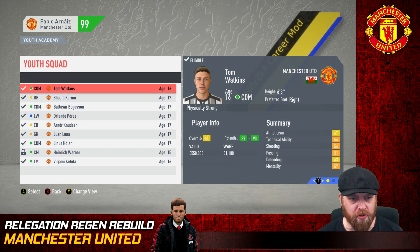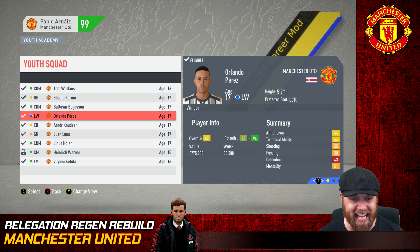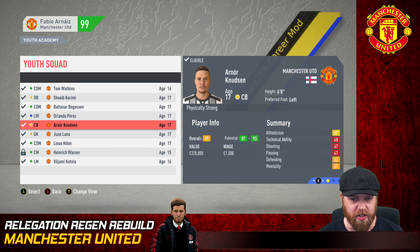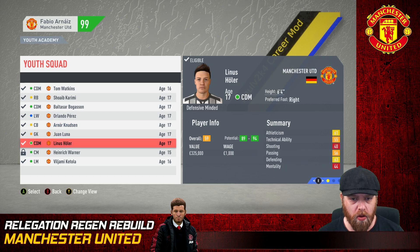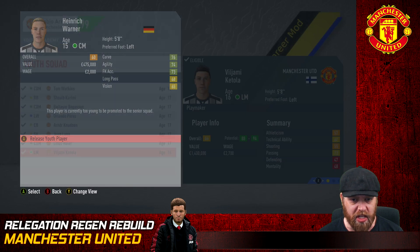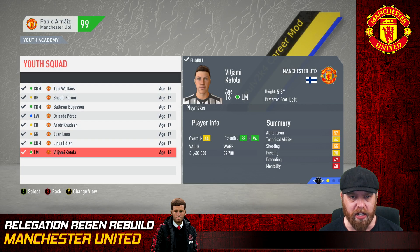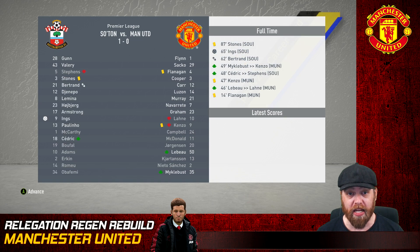The youth academy reports came back with nothing from the three countries we're looking at - we're only looking at top talent. The current academy: Tom Watkins 87 to 93, Karimi 90 to 94, Boguson 74 to 92, Perez 80 to 94, Nutson 87 to 93, Juan Luna 85 to 94, Hola 89 to 94, Henrik Vaughner 83 to 89 - he's dropped away unfortunately and I'm going to release him - and Viljami Katola 88 to 94.